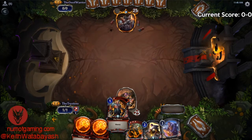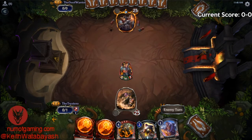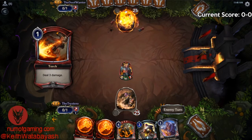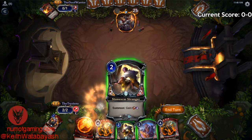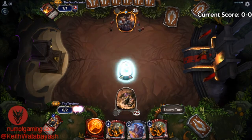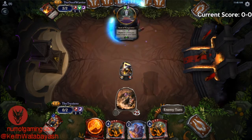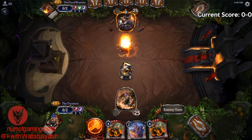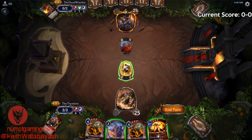Going first with an Oni Ronin — that's kind of always what you want when you're playing aggro. Seems great because it is great. Our opponent doesn't think much of our Stone Scar Stranger. Flame Blast — interesting. Nah, we're just going to swing.